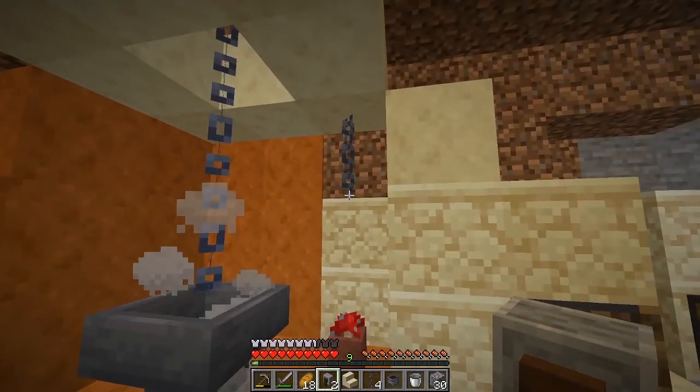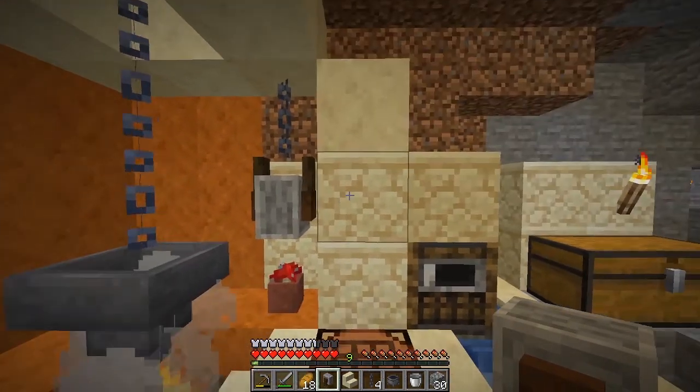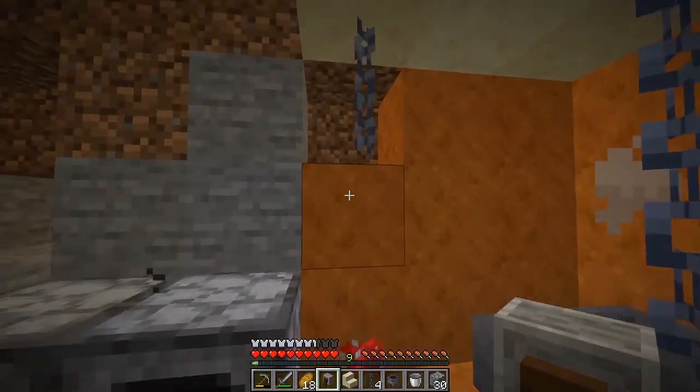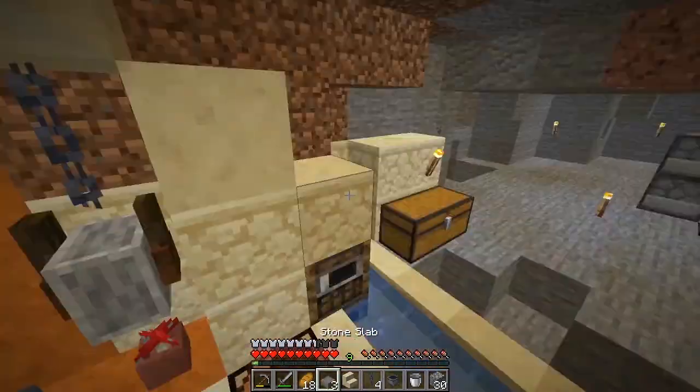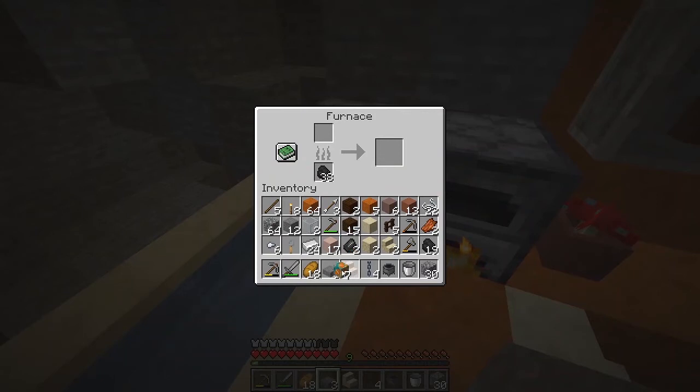I'm just going to hang them up here but I have to hang them the right way. That's actually not the way I wanted to do it but I actually quite like that — I can live with that. And I have put it the way I want it. I also want to start putting some terracotta in here because then you get this sort of marbled effect. Look, I've made marble stuff!